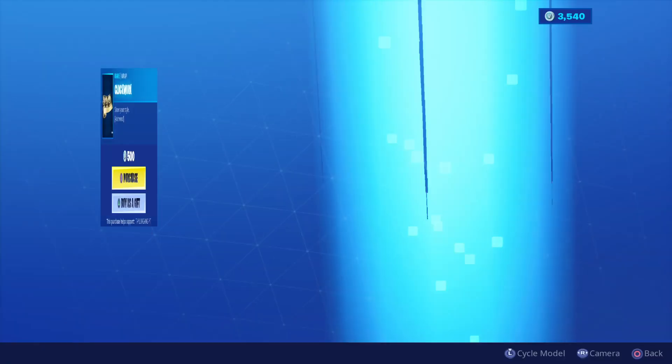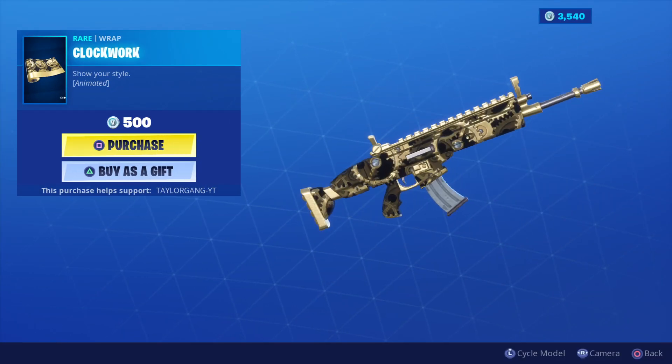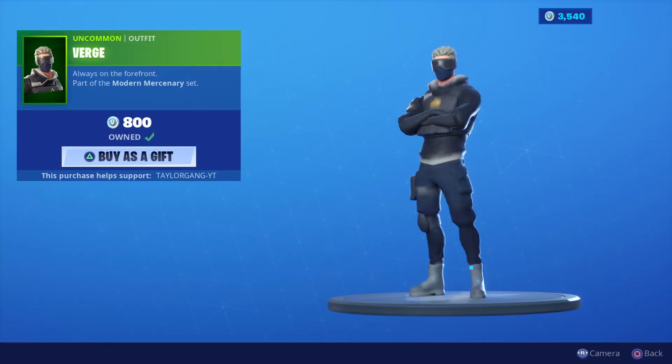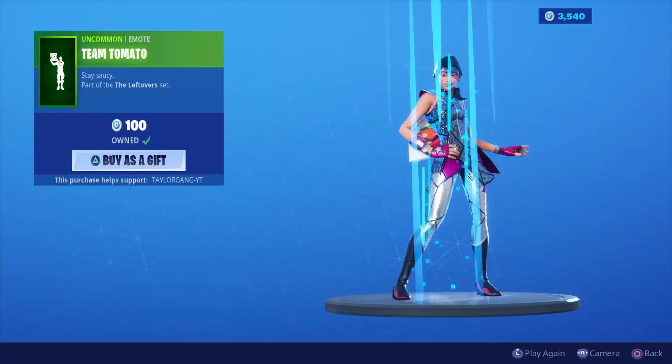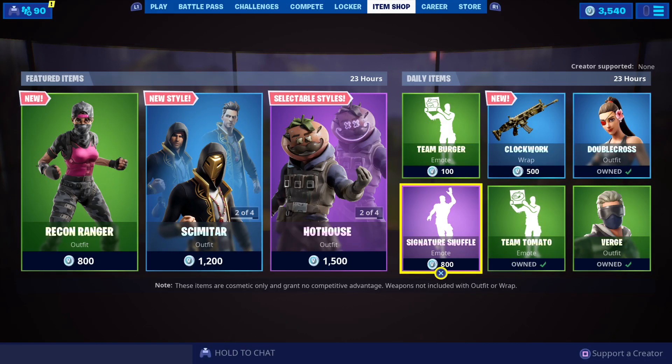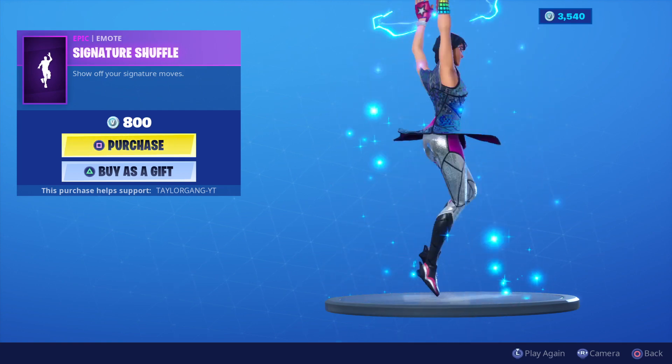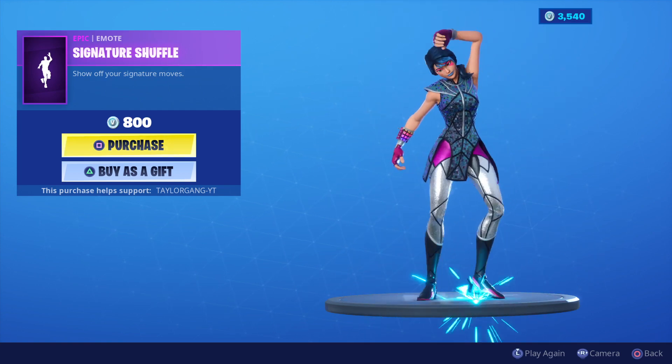Of course the Team Burger is still there. We got the Clockwork — that's pretty nice looking. The Double Crosses here, that's interesting. The Verge is back at 800 V-Bucks, the Team Tomato is still there, and the Signature Shuffle — that's the V2 version of that. That's gonna do it for today's item shop video, I'll catch you at the next one.